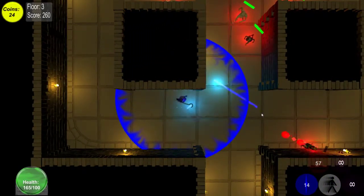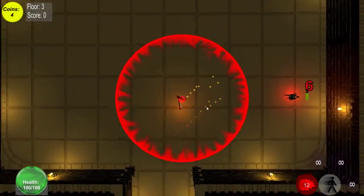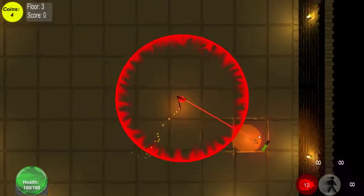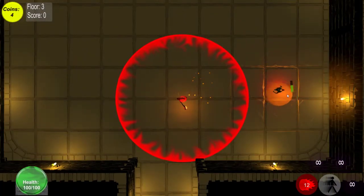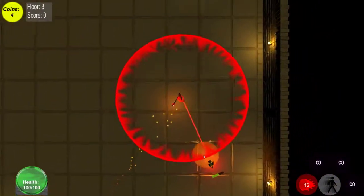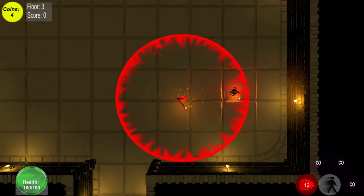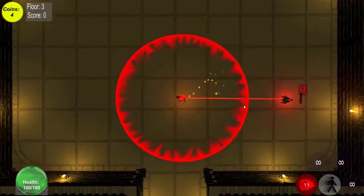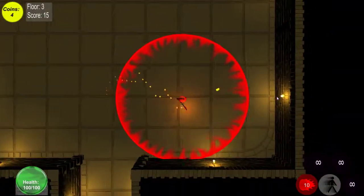Some of the rooms seem to be randomly generated when you start. This is the Fireball spell — this one took me a while to figure out, because I thought I could just drop it on enemies, but you actually have to launch it from your character at an angle and shoot it at them. The more you charge it, the more damage it does. It's not that great, but it does the most damage by far.